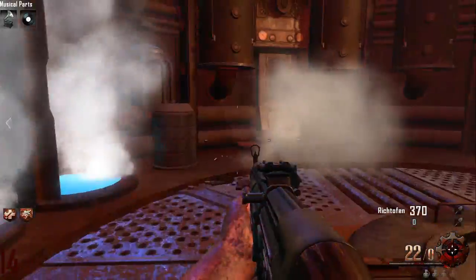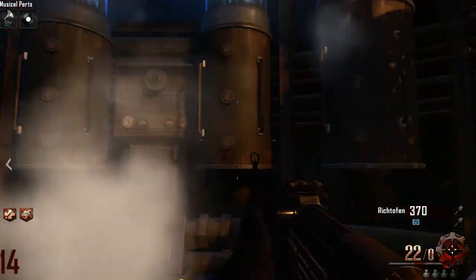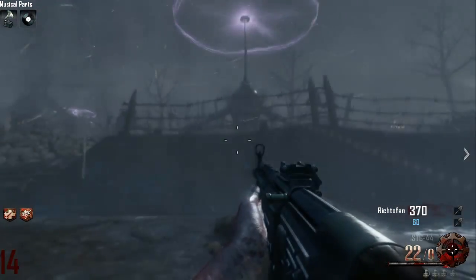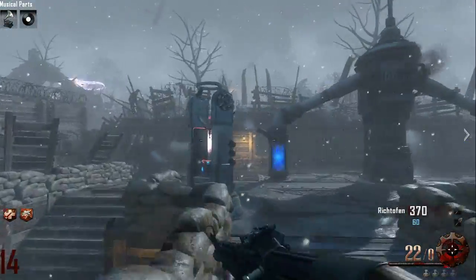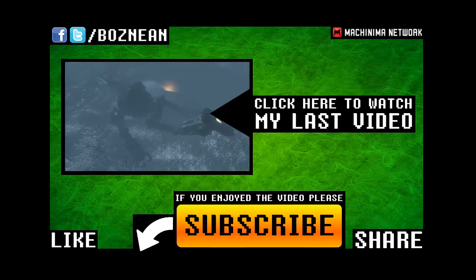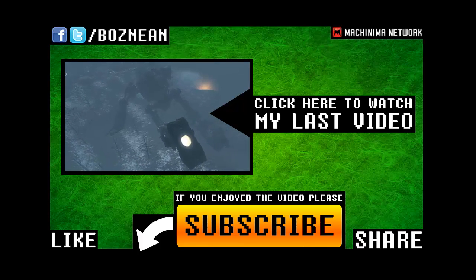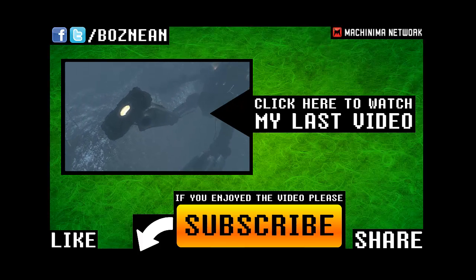After that you get launched out of the robot and fall out onto the map again. It's really unrealistic when you fall out because you can't fall from that big of a height and survive, but that's pretty much it. If you enjoyed this video please leave a rating, subscribe, and have a wonderful day — see you a little bit later.